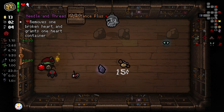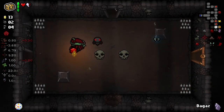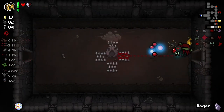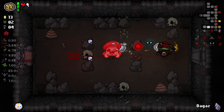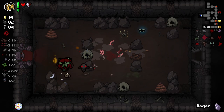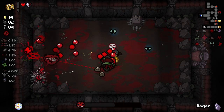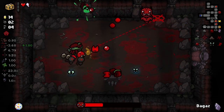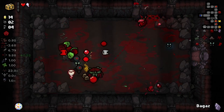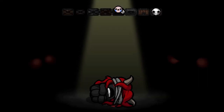Needle and Thread - remove one broken heart and grants one heart container. It only does it if you actually have a broken heart - good to know. I'm pretty intrigued by this Baleful Heart - this is one of the ones I thought might be a little overpowered, so I'm interested to experience if it is or isn't. I do wonder if our Intruder shots are benefiting from our tier effects, but you can see there's Purgatory ghosts going after enemies every now and again. No devil deal here so we go down. So far the Baleful Heart is not seeming to be overpowered.